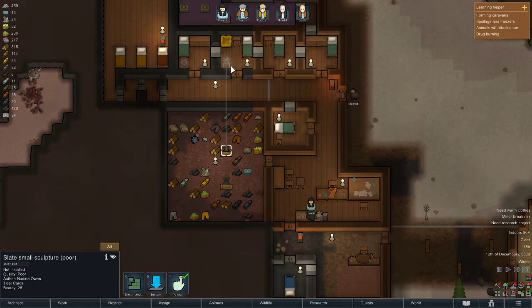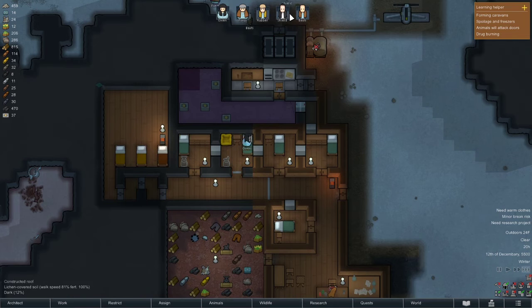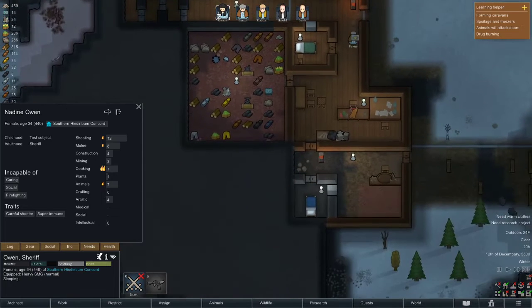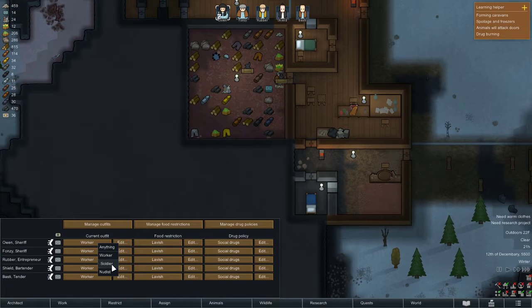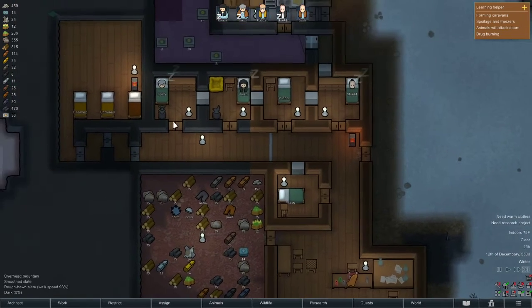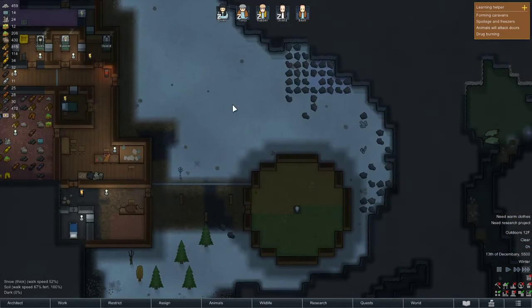Okay, install all these art pieces — she's only made two so far. I think I was going to look for who my best fighter was. My best shooter is by far Owen, so I will assign Owen to a soldier. 55 and 28 — those should be in opposite rooms, but oh well.